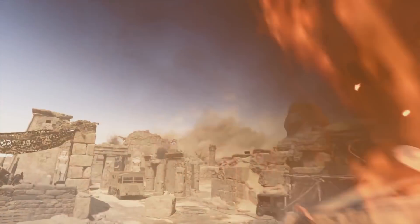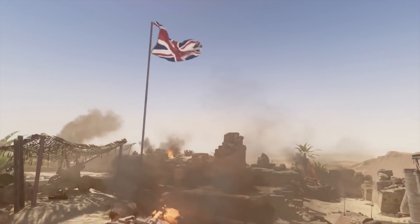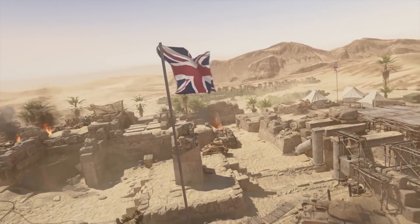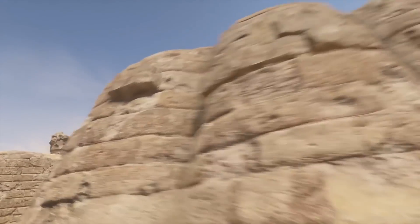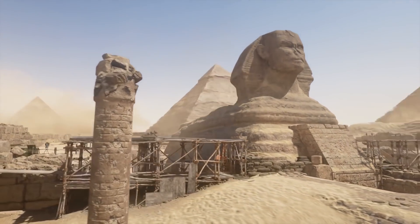For Egypt, we focused on a British encampment stationed at the Giza Plateau in order to control the Suez Canal. The Suez Canal was the key to keeping the War Machine rolling, as it gave access to critical resources. We actually get to play on the Sphinx, the temples, the ruins — we're really bringing you to the heart of Egypt.